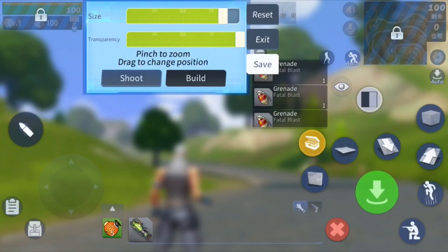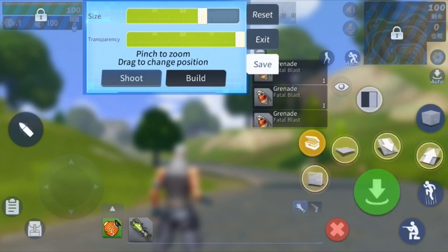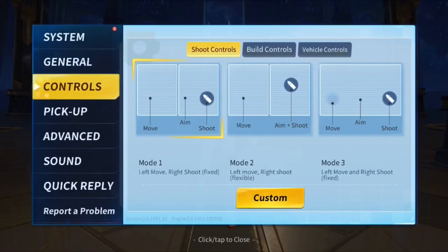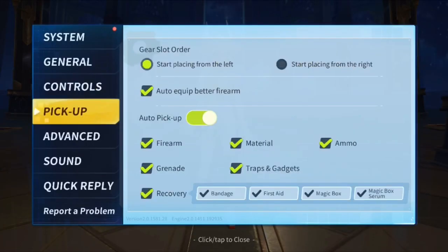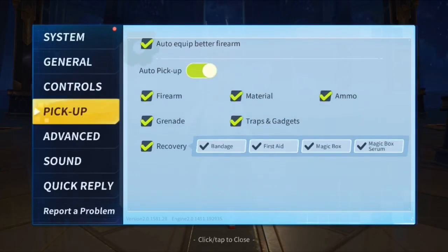These are my settings right here, so you basically want to copy them. I made the building button a little bit bigger, and the green button I made a lot bigger too. You can make the editing button bigger by holding it down with your thumb and index finger and squeezing outwards — that's how you make it bigger.